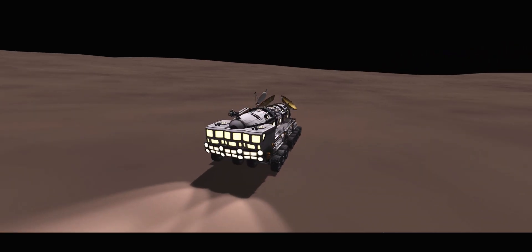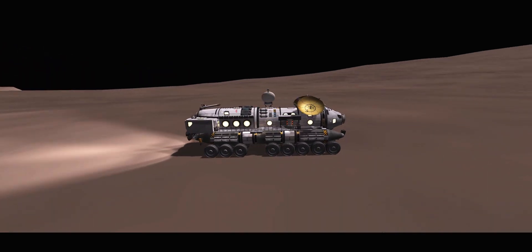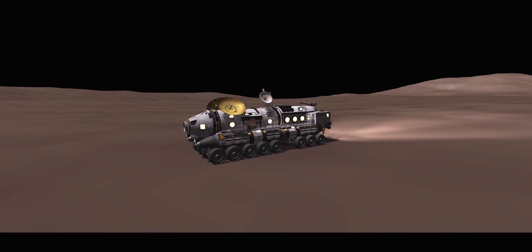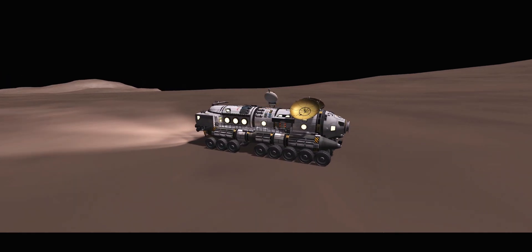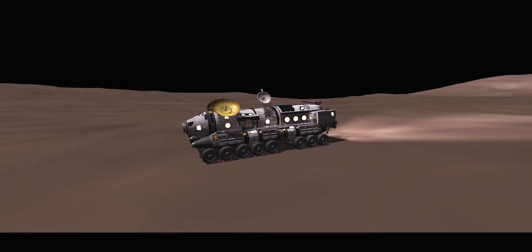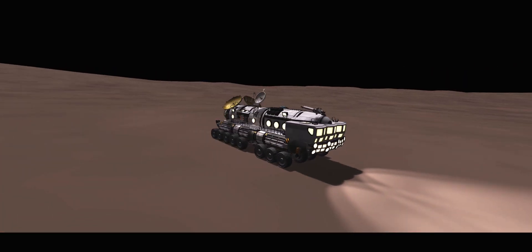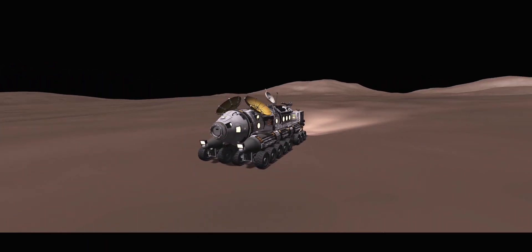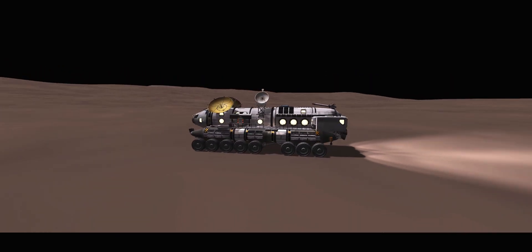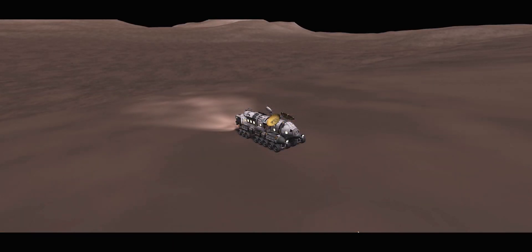This rover can seat up to 25 Kerbals and is powered by 16 RTGs. I decided to go for a design with no solar panels. It features 32 wheels for optimal performance and durability, and it also has a bunch of science gear. The atmospheric spectrometers are completely useless on Moho, but I just added those to make the craft look more advanced — same with the extra comms dishes; you only need one, but it makes it look more interesting. I also have a docking port on it, which will allow us to add any sort of expansions or connect to a larger ground station in the future if necessary.